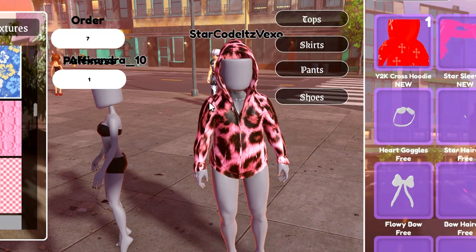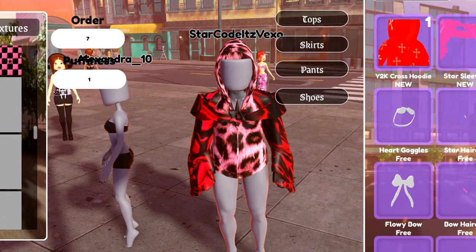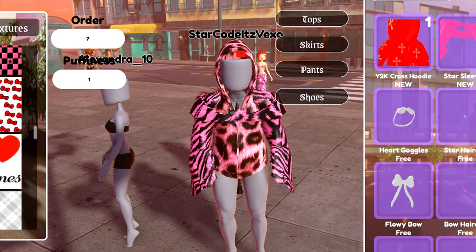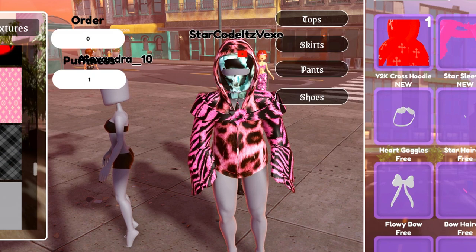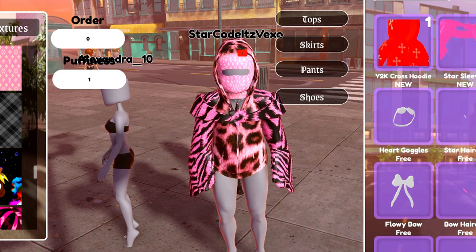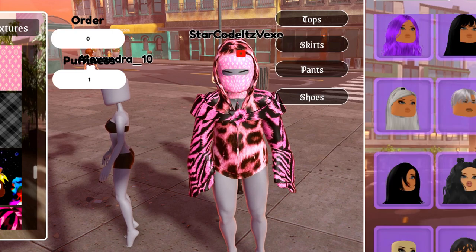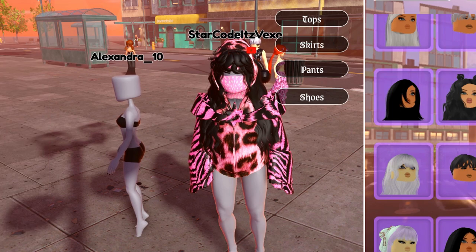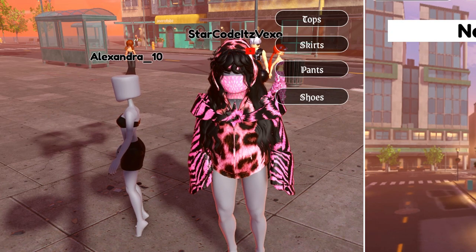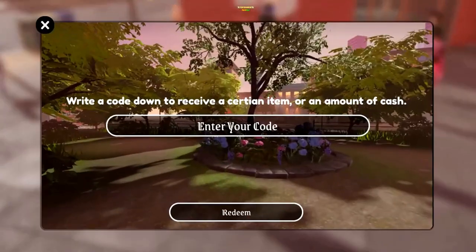Let's put this on — that looks pretty sick. Not entirely sure what this is but let's texture it. Ski mask — it's actually a pretty sick game. We're looking pretty good, choosing our face and hair. Yeah, we're looking really really good. Let's just redeem one of the codes — look how good we look right now. This is going to be every single code.